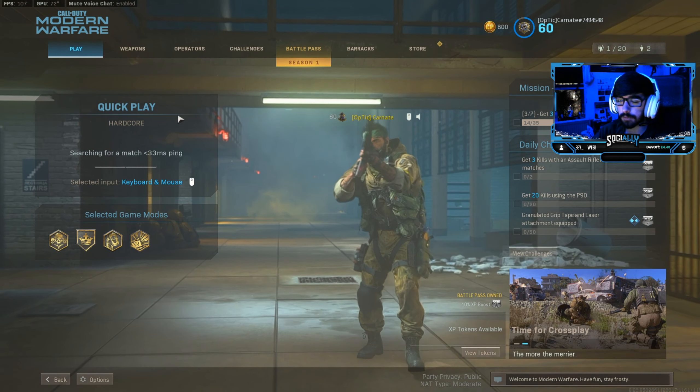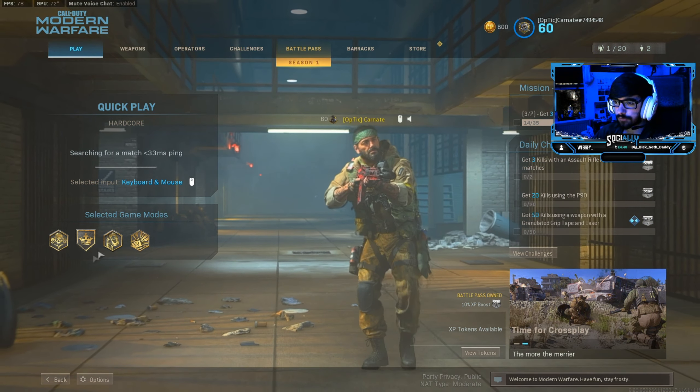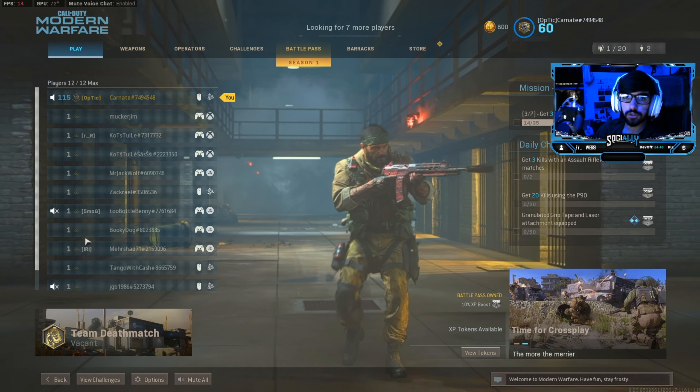To start off, we're just going to do a random game of hardcore — probably team deathmatch, demolition, or kill confirmed, I'm not exactly sure yet. When it comes to the controller, I have the Xbox Elite Series 1 controller with a Control Freak on it. I would use a PS4 controller but I just don't like it, I really don't. So we'll just play normally with both — keyboard and mouse first, then controller.